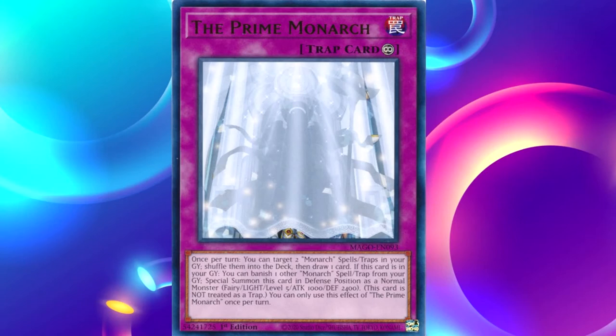If this card is in your graveyard, you can banish one other Monarch spell or trap from your graveyard to special summon this card in defense position as a normal monster — Fairy, Light, Level 5, ATK 1000, DEF 2400. This card is not treated as a trap card. You can only use this effect of the Prime Monarch once per turn.